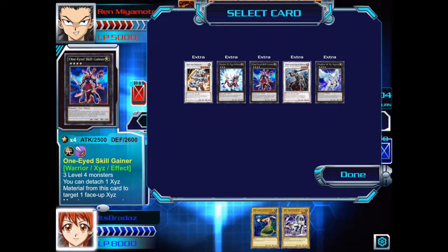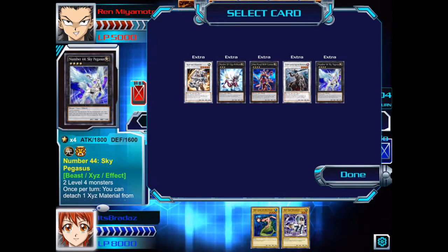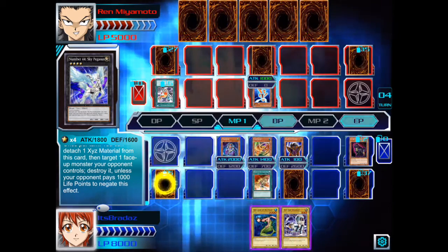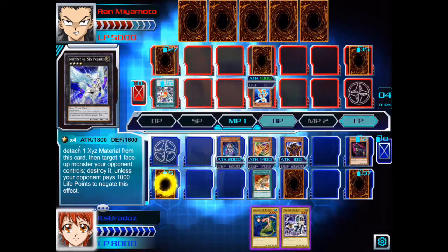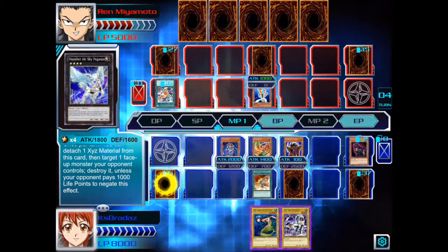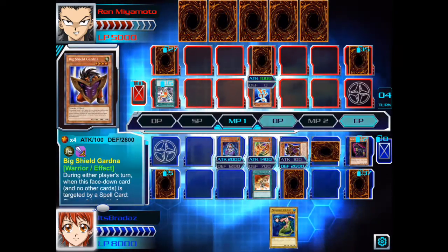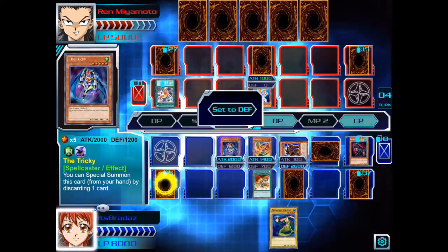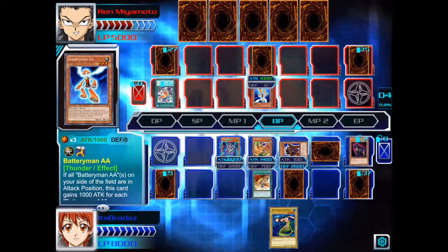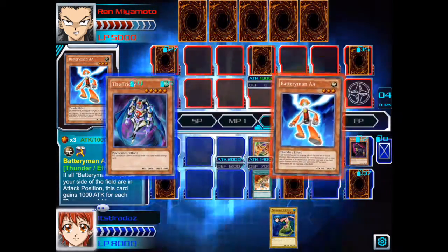So we can do 1-Eyed Skill Gainer, Xyz into Sky Pegasus — type 1, destroy it unless your opponent pays 1,000 life points and negates the effect. It's risky. We'll set that, switch Big Shield Gardna to defense mode... okay, that was surprising.